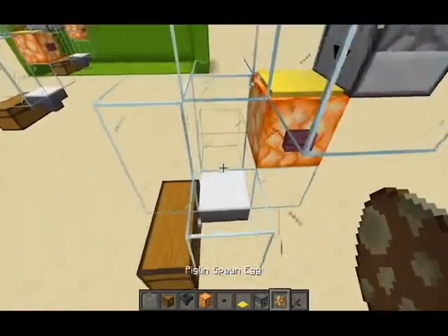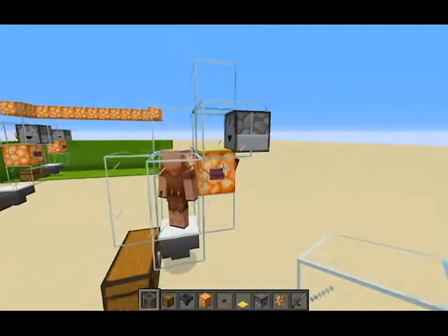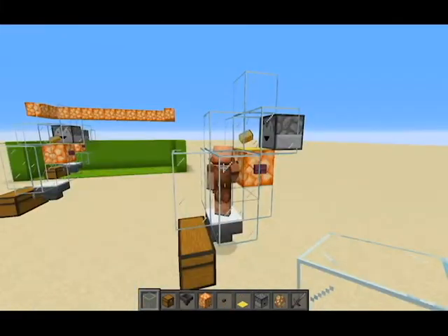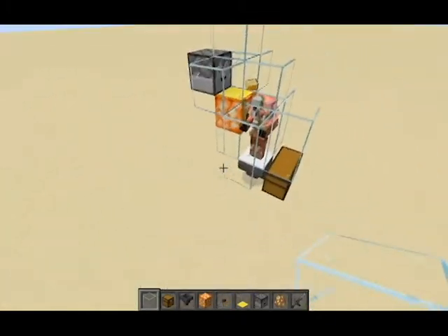You're going to want to put a piglin inside. In survival you're going to have to get one manually, but I can spawn one. And then it's going to start bartering. This one's going to turn into a zombified piglin just because it's in the overworld, but if you did this in the nether it would be way better.